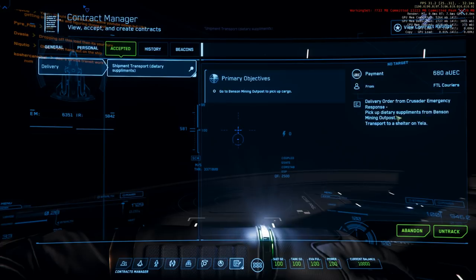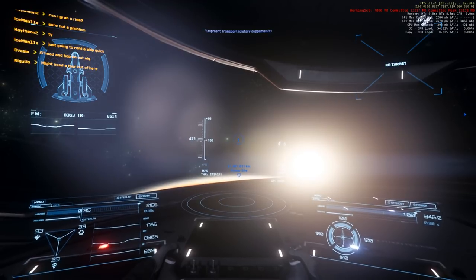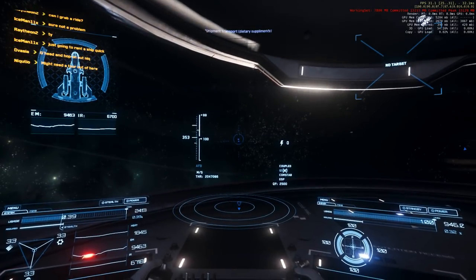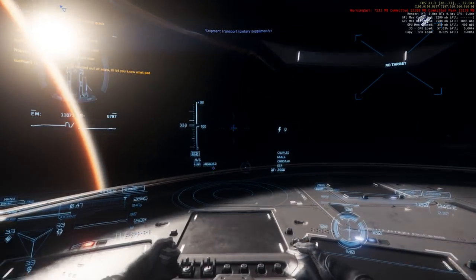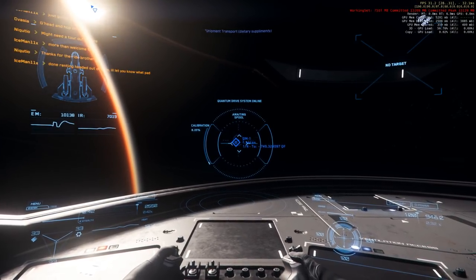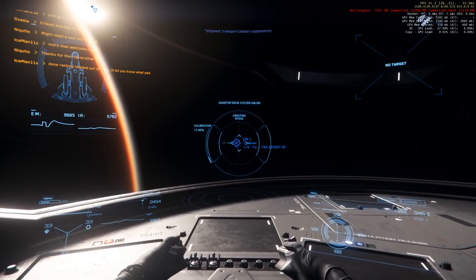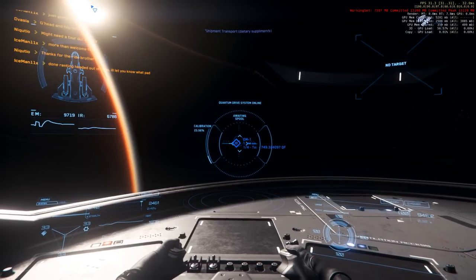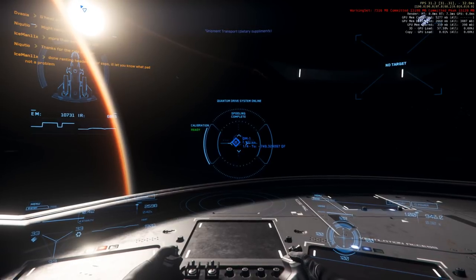I picked up a contract that requires getting to Yela at the Benson mining outpost. The pickup location and drop-off location both seem to be on the same moon — do you really need a spaceship? But if they're going to pay us they're going to pay us. Hurston is in the way so I have to aim for a different point to get around it. This will be the first time I've used quantum drive in this update in the videos.